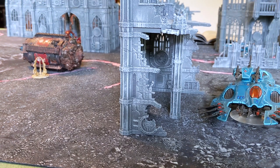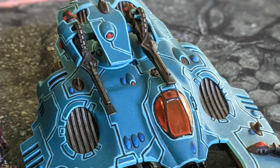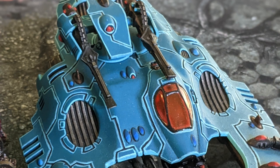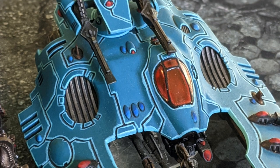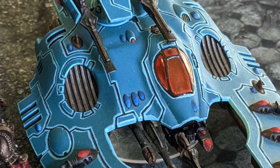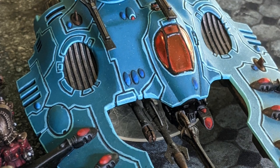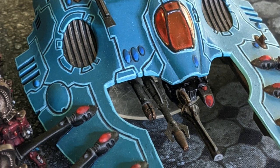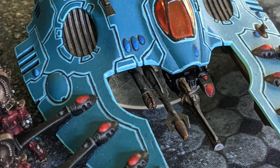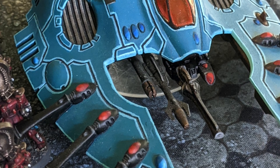Wave serpent, 10 dragons. I would advise you to run the most basic serpent — throw a couple of shuriken cannons on there. I think shuriken cannons are the best for a serpent because if it is advancing, you can still fire with them. Wave serpents, for the most part, need to be focused on positioning them with reference to what's inside, not with an eye towards using their heavy weapons on anything in particular. They tend to get shot up a bit and may end up firing on a declining profile, so I don't think they're good chassis for expensive heavy weapons like bright lances, star cannons, or annihilators.